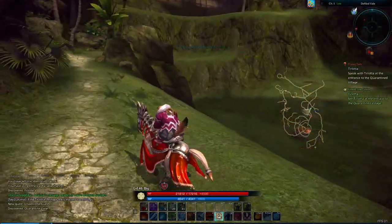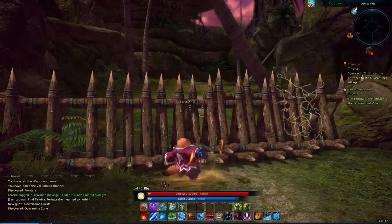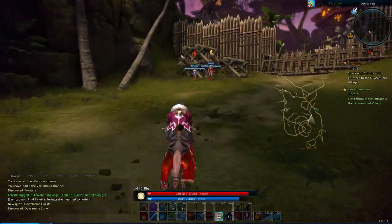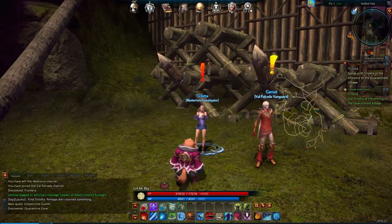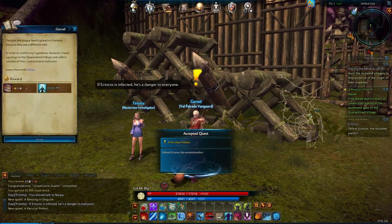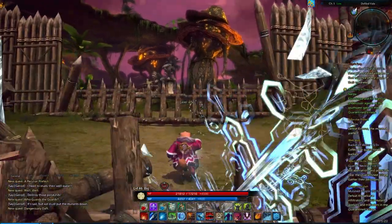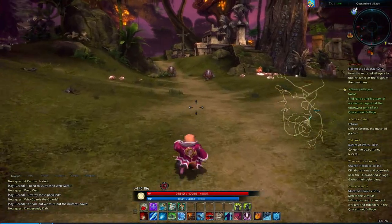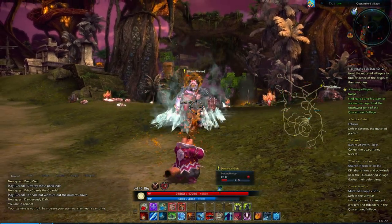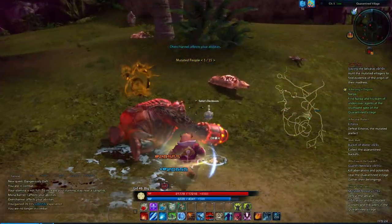Looks like we got some spore blocker creatures — gorillas, that's new. We can't fling through the gate, so we'll just destroy it. Tier Lota — Unwelcome Guests, Freya's Fury, Blessing in Disguise. Lots of quests! So I'm guessing we gotta go through here. Slaying the Selvaros — we clearly gotta kill these guys. And they are level 45, so even not doing the dungeon, we are pretty much right in line with where we should be for this region. Level 46 puts us in a good spot.